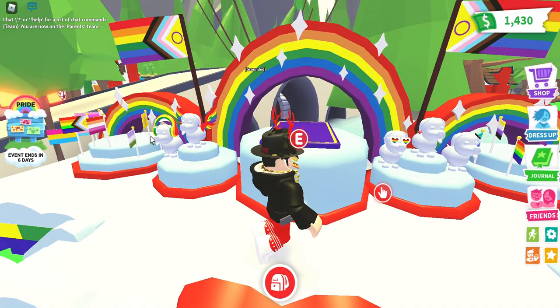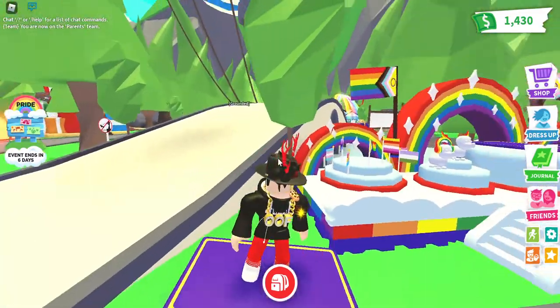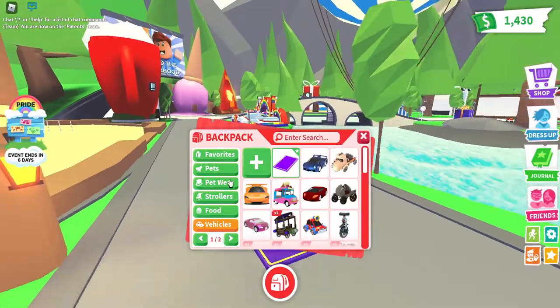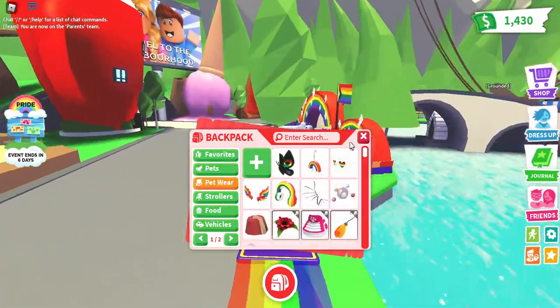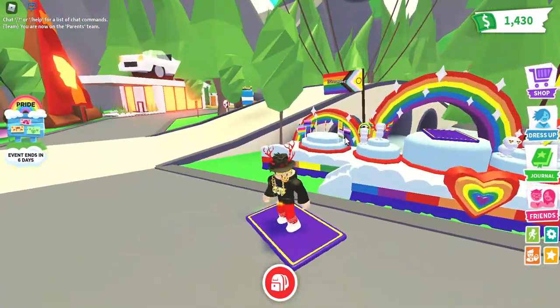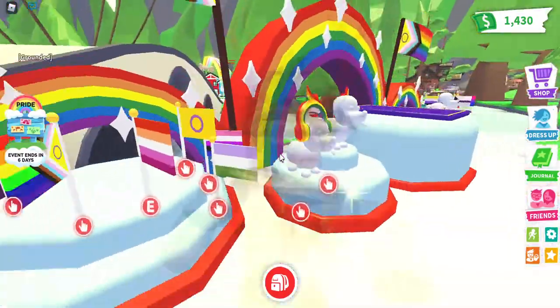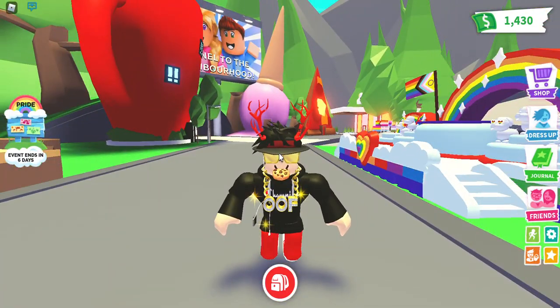In a normal update, 250 can barely get you one petware item - this update is insanely cheap, especially the pet. I don't know why it's so cheap but you can't complain. It's a shame all the updates aren't this cheap. So just some new petware - pretty okay update. We have furniture, the stand, some flags, and a new premium pet. This update is going to last for around the next week.